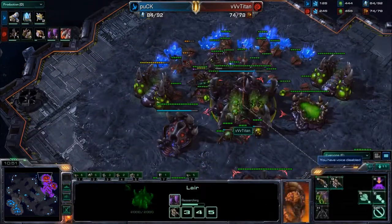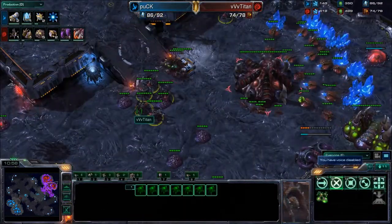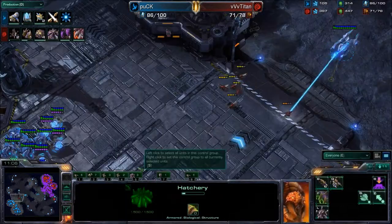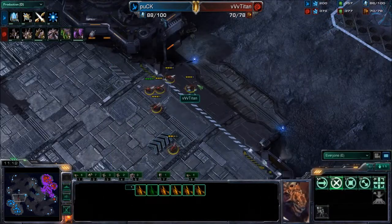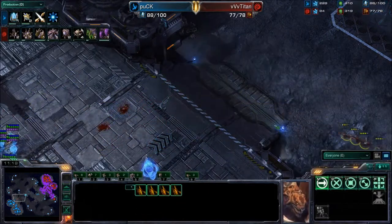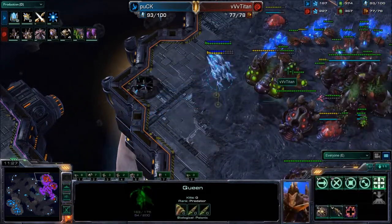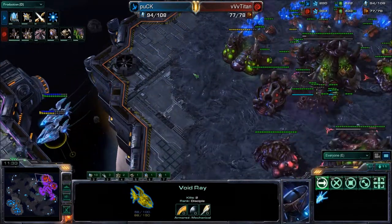We see double Forge coming from Puck, so he's going to be coming with some sort of timing here with upgrades. He's got Blink on the way as well. If he chronos out these upgrades, he could come with a very nasty two-base push with Void Rays and Blink Stalkers. Titan also opened up the front door by taking down these destructible rocks, so that ramp is now very wide open. The Void Ray is going to try to come back in — there are two Queens and a Spore Crawler coming in, and the Queens should be able to push away those Void Rays once more. But Titan is behind.